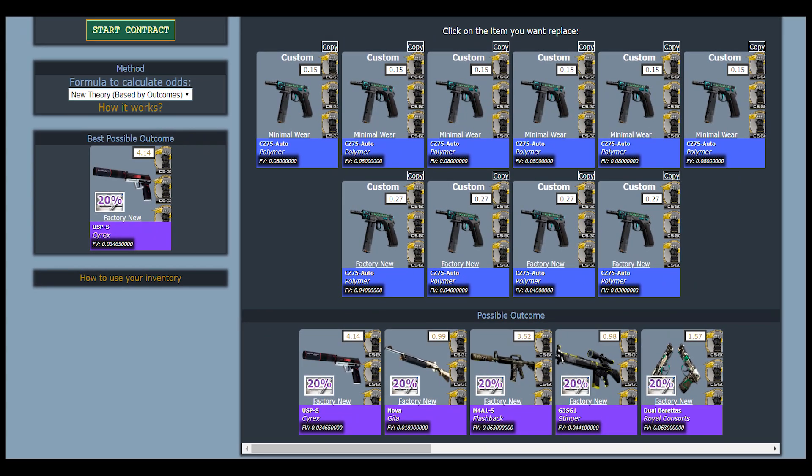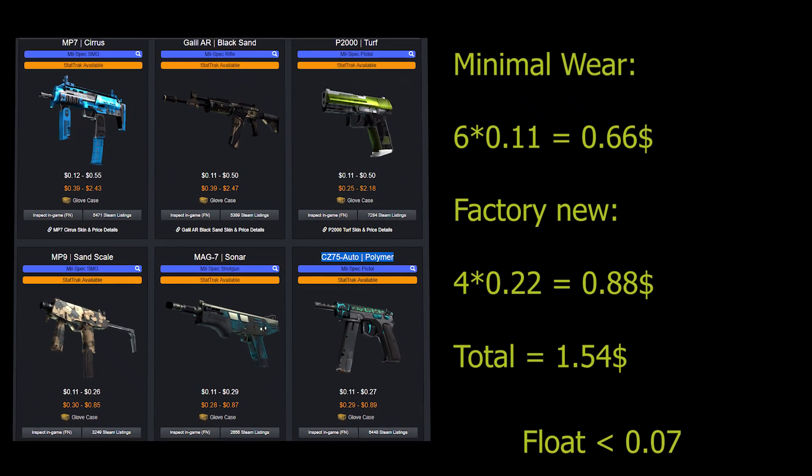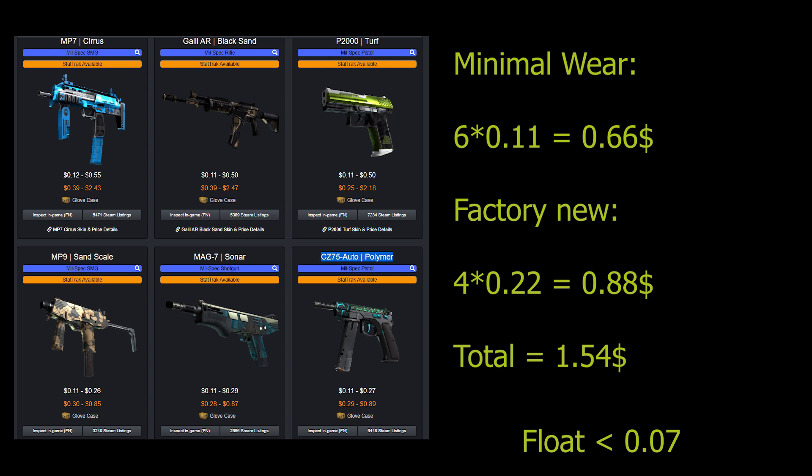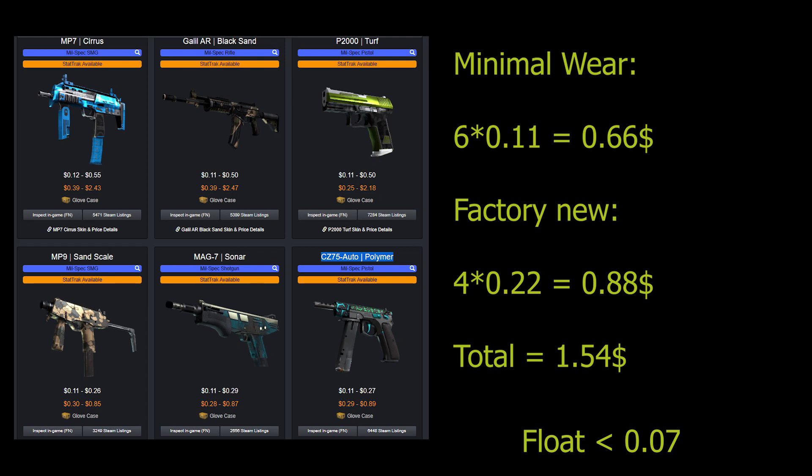You can use these Glove Case skins — 4 in Factory New condition and 6 in Minimal Wear. You need to keep the average float below 0.07 for this trade-up. If you are thinking of doing this trade-up right now, just rush to DMarket as the CZ Polymer Minimal Wear is $0.11, which is $0.27 on Steam Marketplace. You can get 6 of these and 4 Factory New condition for $0.22 each, so this trade-up would cost you around $1.58. You can get these for even lower prices by bidding.